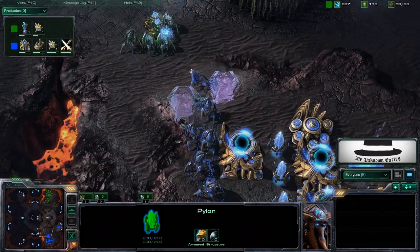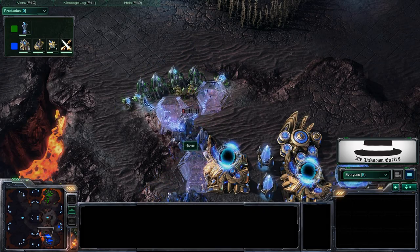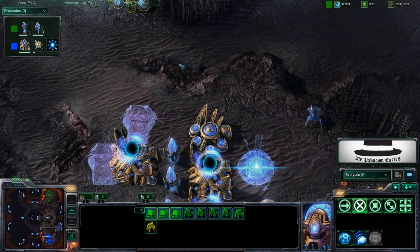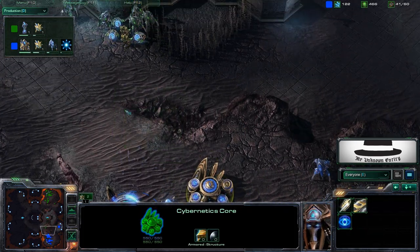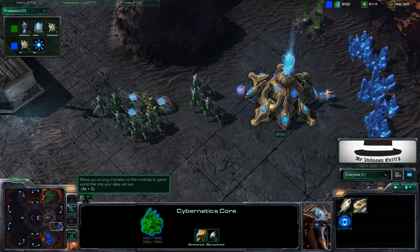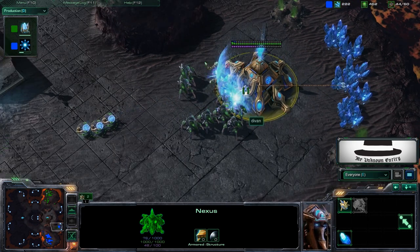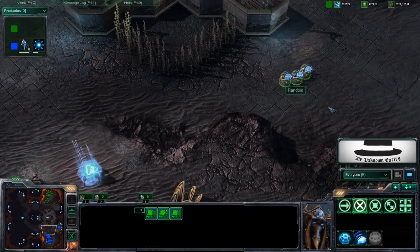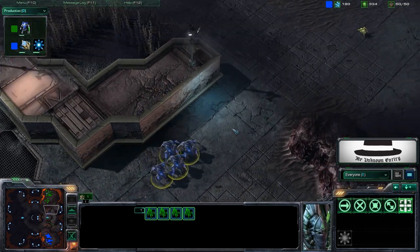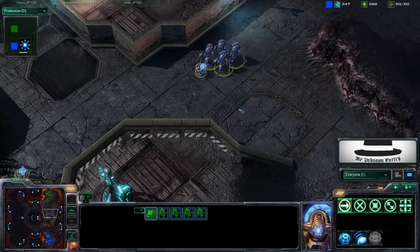He tries again and force fields a stalker away from the main group, taking it out. He does it again — the force field pushes units out of range while he snipes the group outside the force field. He realizes D-Van has too few forces for a one-base economy, so he must have expanded recently. He checks the natural expansion and indeed finds a nexus there. He moves his sentries to the left — I thought he'd force field the ramp, but instead he does a counter push.